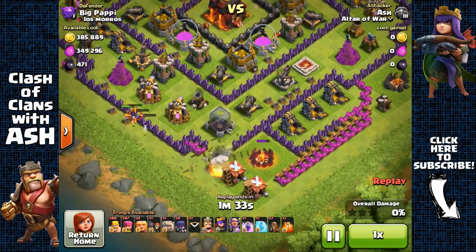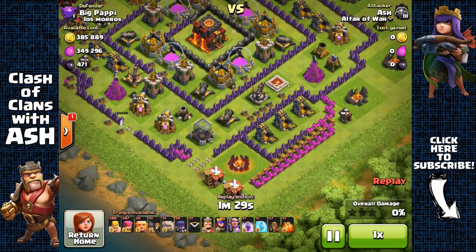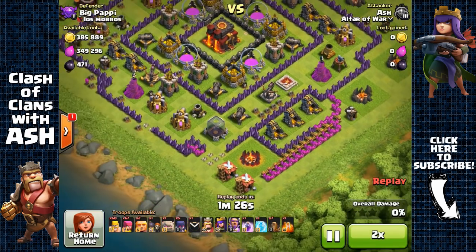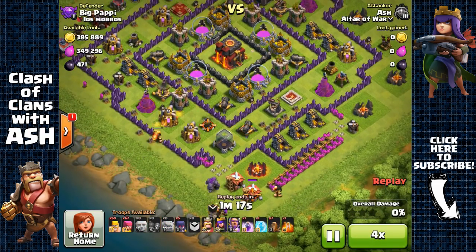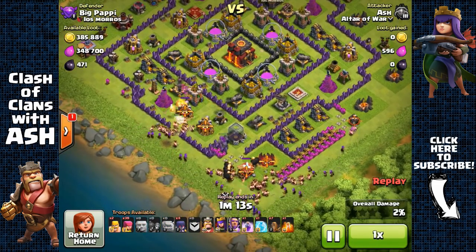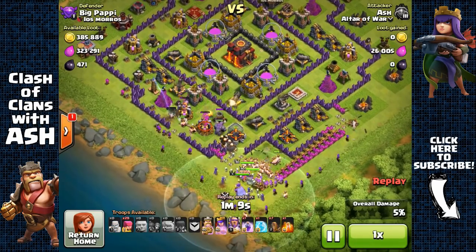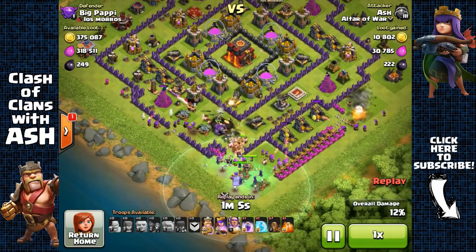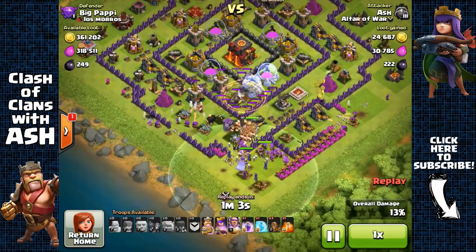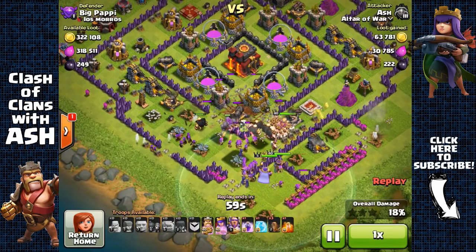Here we have this player offering 385,000 gold and 349,000 elixir. I'm going to create three entry points at the south, open up three sections with Wall Breakers, and funnel my heroes towards the core. I'll send Barbarians and Archers to the side structures so my heroes can focus on getting inside the core. I'm also using Earthquake spells and Witches.